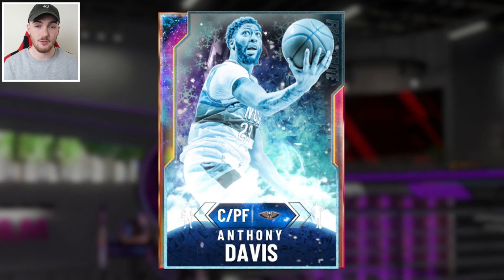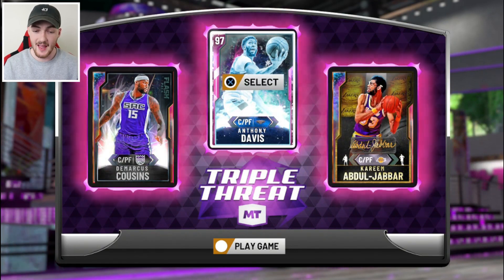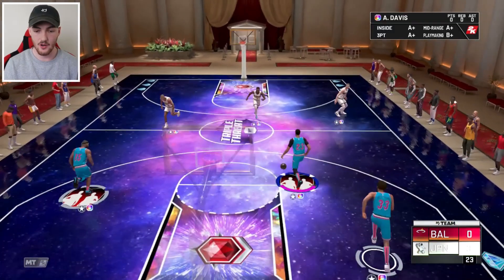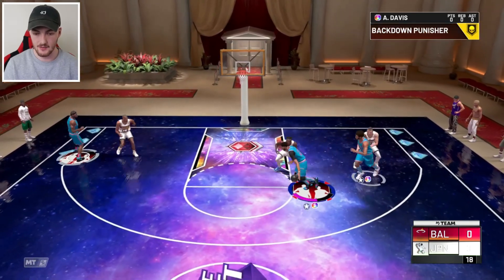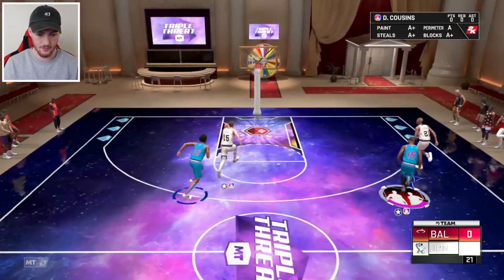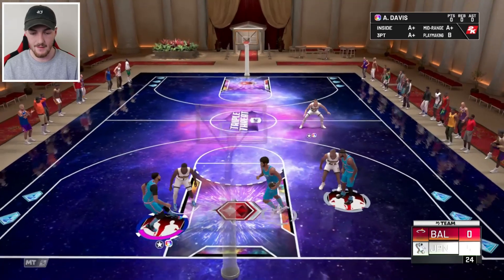We're running a full big man lineup right here — it's looking cheesy as hell. I think AD will actually play as our point guard. We're in game number one right now. He's got Go Tim Duncan, Opal Zion, and Nikola the Joker. He started it off with a three from Zion and then gets a dunk. Really not a very good start for us — we are down five to zero.